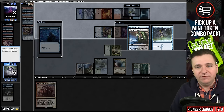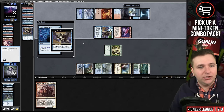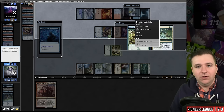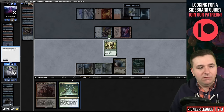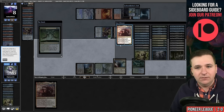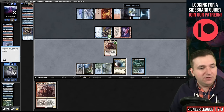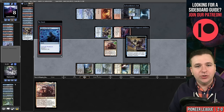We'll mill all of these, and then we'll flash back. Their Ledger Shredder will trigger — we found the Neoform. We're going to put the Neoform on top of the deck. I will Neoform, sacrificing the Hoots, grab our dragon, and then flash back the Otherworldly Gaze to help find a time walk. Ledger Shredder triggers again, becoming a rather large bird — you could say a big bird.